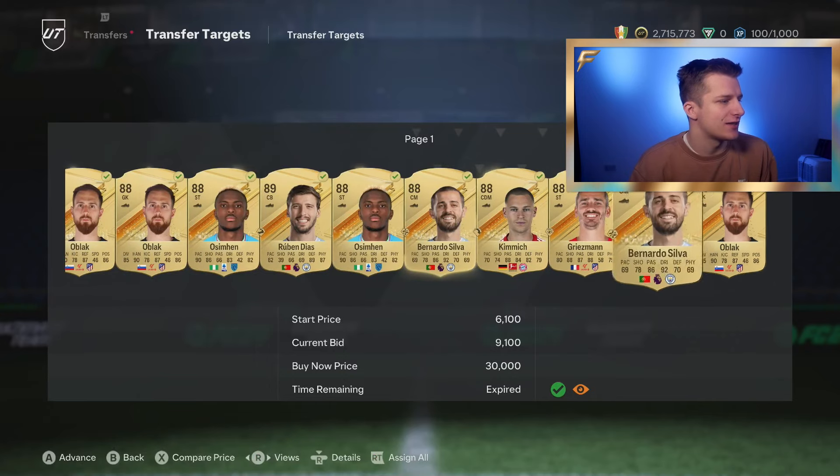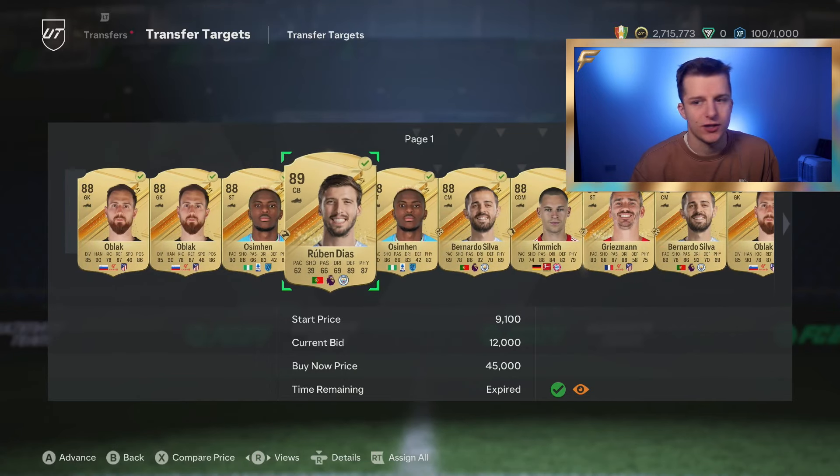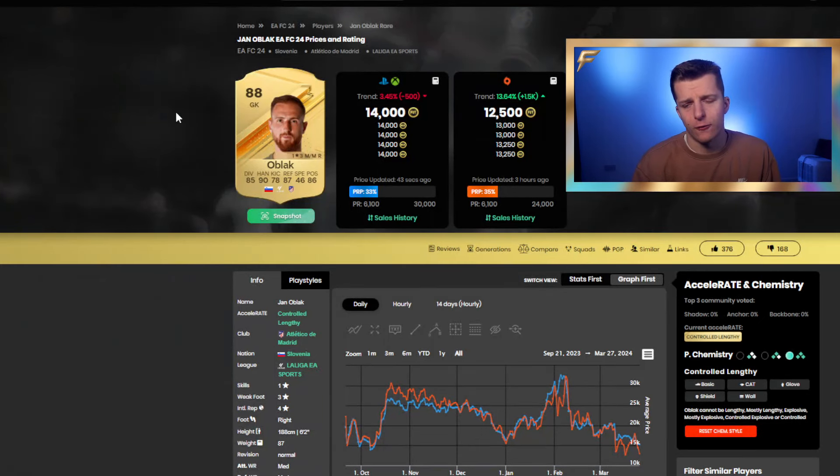If I had bid 15k on my 89s instead of 12k I would have found them a lot more efficient. The OBlacks I picked up 4 for 8k and 9k, going for 14k — meaning there's a 5 to 6k difference with about 1.2k tax, so around 4 or 5k profit per card, which is pretty decent.